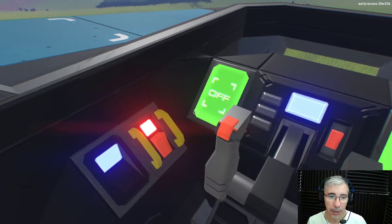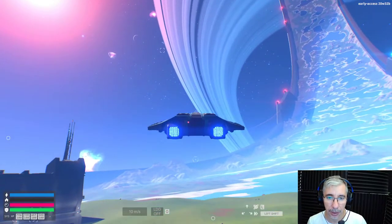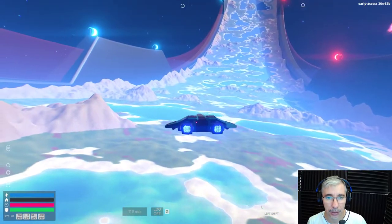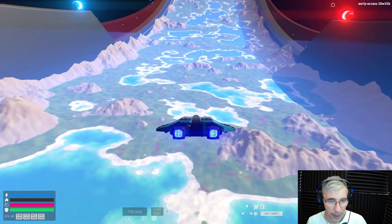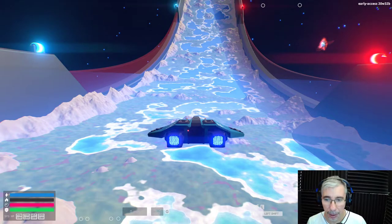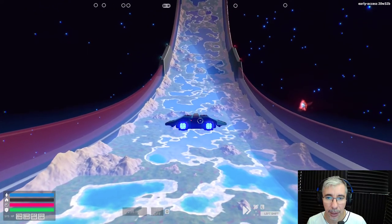Here we are in the ship's cockpit, and it's fly-ready. With G I can retract the landing gear. It drives similar to other games — with a mouse I can just aim. It has several driving modes: a reactive mode where the ship stops if you release the key, then if you press Left Shift it will fly like a plane, and if you press L you go into hyperspace mode.